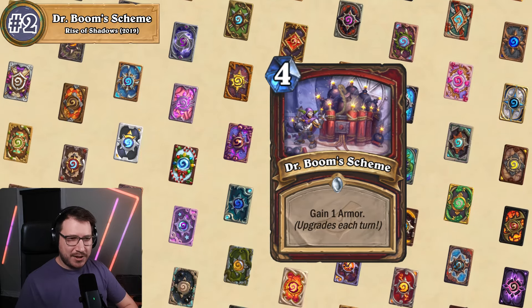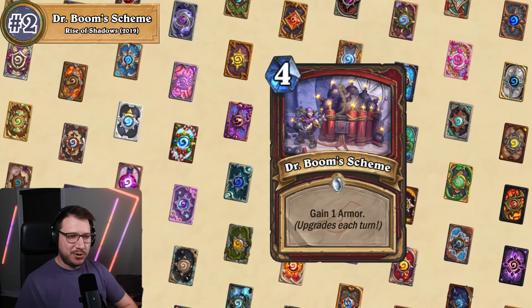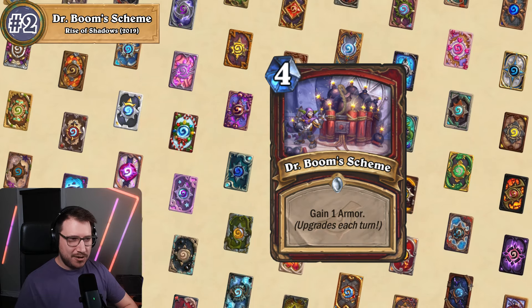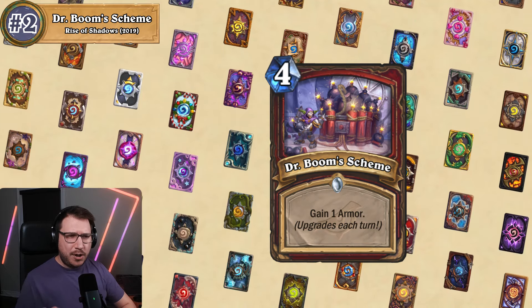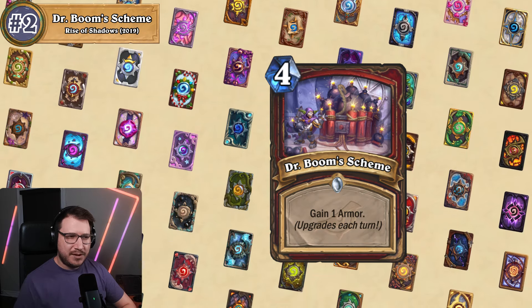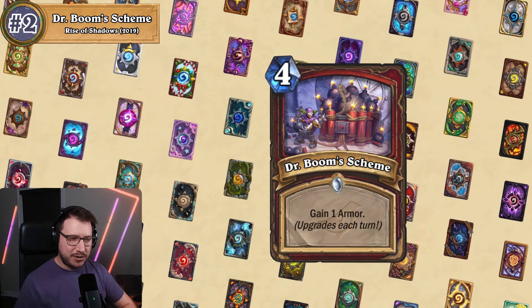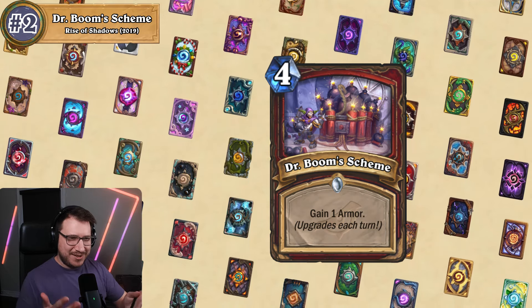To give them credit, the game director at the time did say in hindsight the card was too weak and should have been three or even two mana. But even at two mana, this card wouldn't be played. I really do wonder what it would take to make Dr. Boom's Scheme playable — I don't think it's as simple as a mana cost reduction. Let me know in the comments how you'd make this card playable.